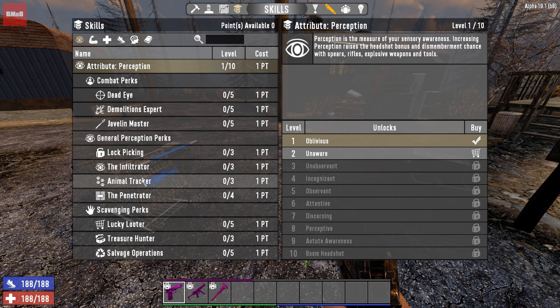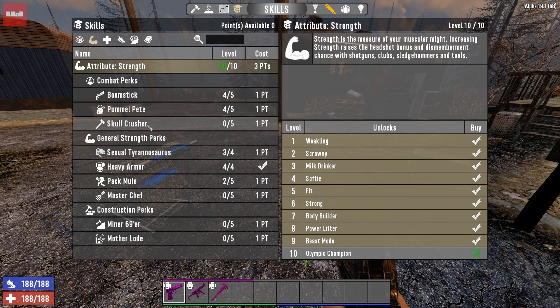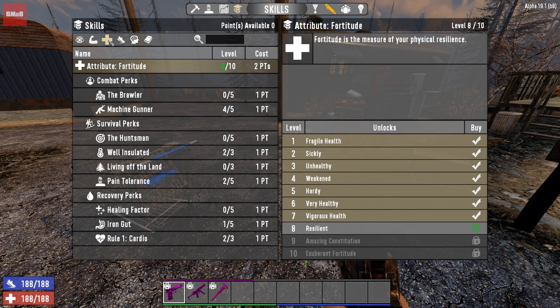In Perception we really did nothing — a lot of that is good for survival, early weapons, demolitions, which I'm not really using. Strength: Boomstick, Humblepeat, both good. I'm going to play with clubs instead of sledgehammers this time. Maxed out heavy armor. Machine Gunner I typically don't use at all. For Fortitude, just a little bit for cardio, Iron Gut, pain tolerance, and well insulated. I really want to use the assault rifles in my creative world because I don't ever use them in survival.